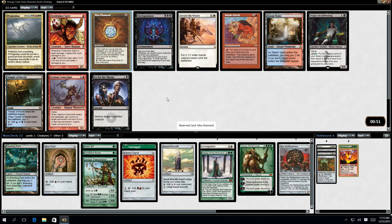Mox Diamond - if I've got a very land-heavy hand, then that works well. Xelous Constructs - that's another card that works well with the Splinter Twin, Kiki-Jiki deck. Sneak Attack - always scary.